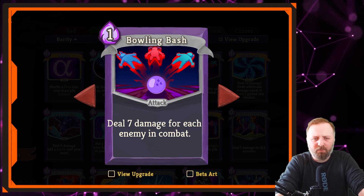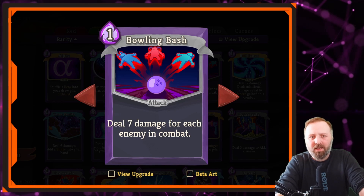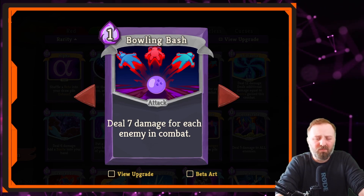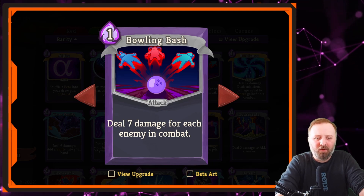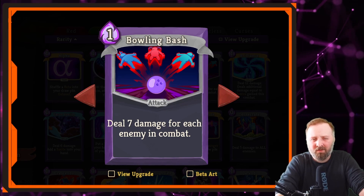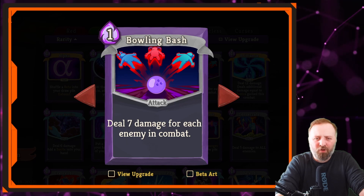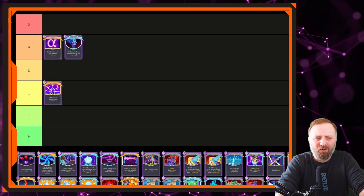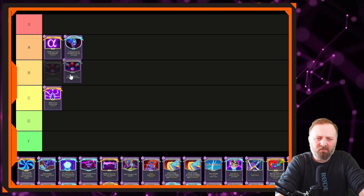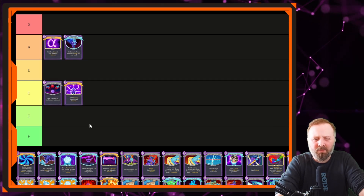After Blasphemy we have Bowling Bash — 7 damage for each enemy in combat. In any other deck this would be good, but in a Watcher deck it's mediocre because there are so many better cards for dealing damage. It does stack, and with double damage you can do like 14, 28, 36 damage against multiple enemies. It's a good card in a great deck, if that makes sense. I'm going to put it in C tier. I'd pick it over Blasphemy in Act 1, but it wouldn't go much further than that.